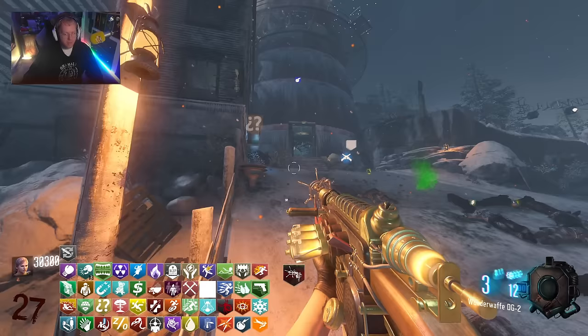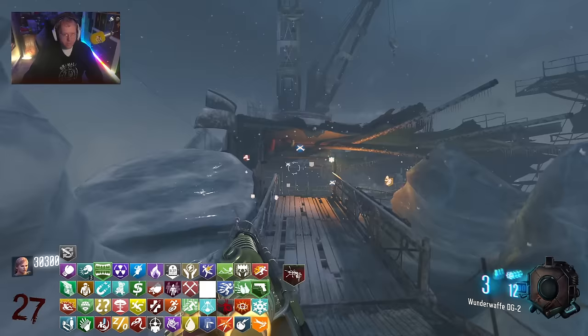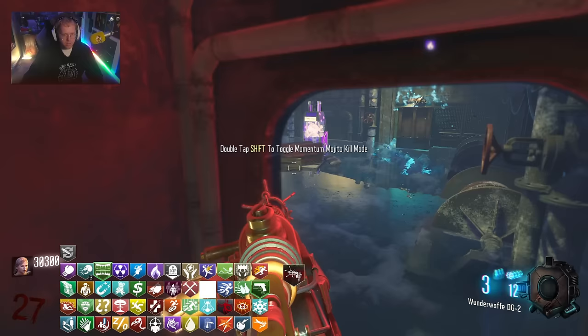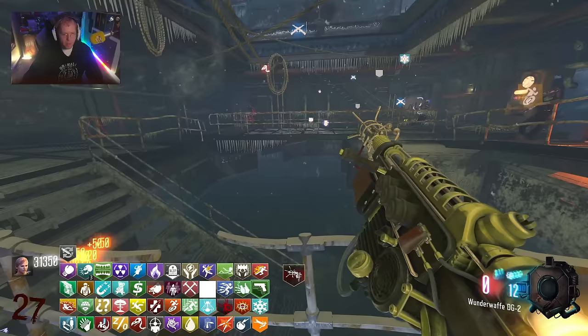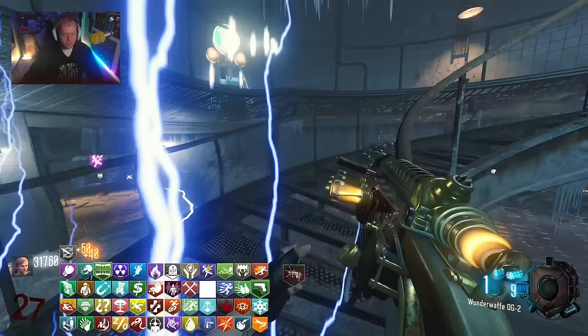Let's see also where our last perk could be. We have Death Perception, Stone Cold, Dead Shot, Bandolier, Vulture Aid, Stamina Up - I believe we have that snowflake perk, yes we do. Is this perk machine just permanently Time Slip? I guess that one is just the Time Slip spot. Ethereal Razor we have, and the magnet perk and Blood Bullets we also have. Our best bet might just be to spin Gobbles and see if we can get the rest via Raindrops.